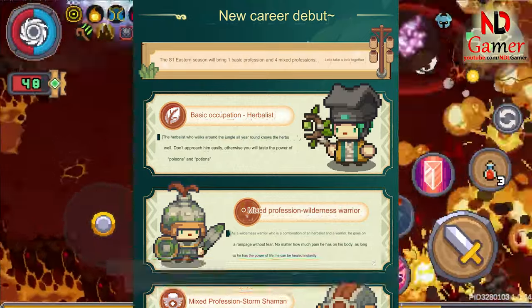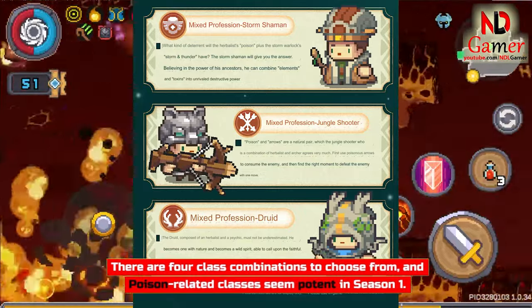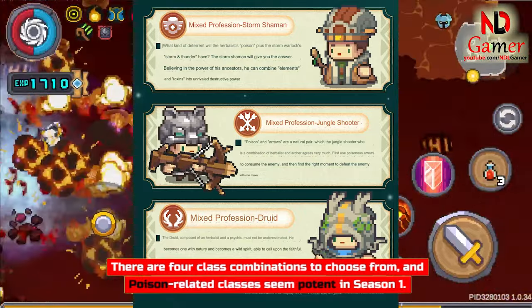As for the new class in Season One, only one class will be introduced, available for purchase with money. There are four class combinations to choose from, and poison-related classes seem potent in Season One.